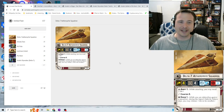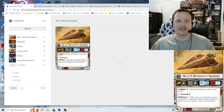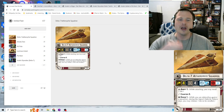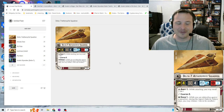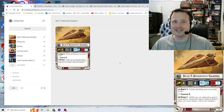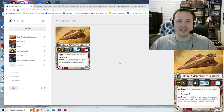The Delta-7 Aethersprite squadron is for the Republic — you can see that by their faction icon next to the name. The squadron icon is in the bottom left corner, and on the opposite side you'll see its point cost: a hefty 17 points for a generic squadron, on par with the TIE Defenders, but there are pros and cons.